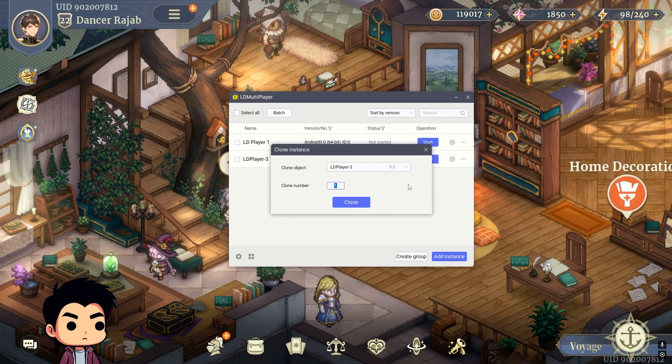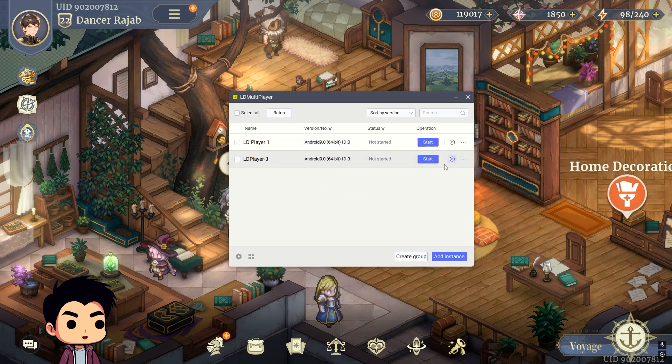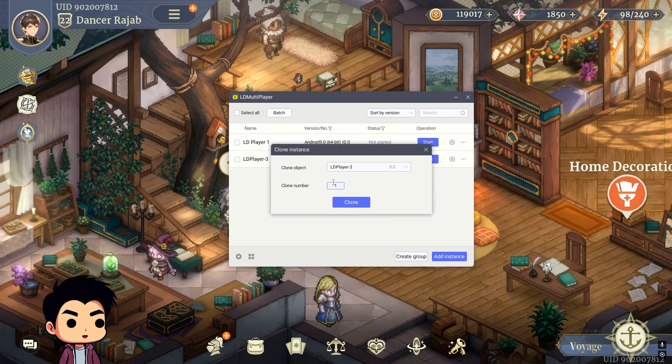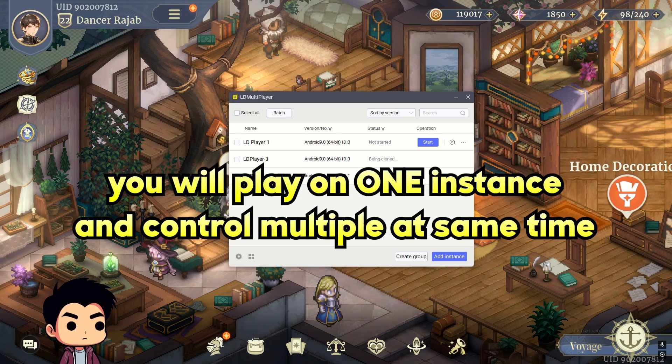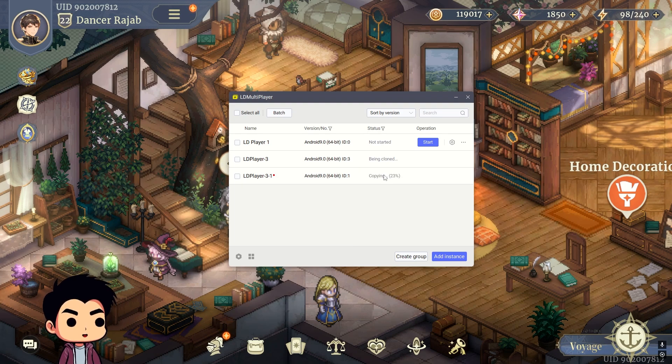Depending on your computer, I don't know how many you can do. If your computer is beefy you can probably do four or five. I did four at a time, so I would copy three of them. I'll just clone once to show you — it'll copy right here, it'll copy the exact thing you just created into a new one. The reason why you don't want to create an account yet is because you don't want the same account on every single one — you want a fresh account on every single one. Go ahead and create as many as you want. I did four and that's what I found as the sweet spot. I tried to do six and seven — it was just too laggy. So I did four.